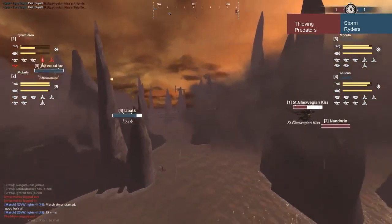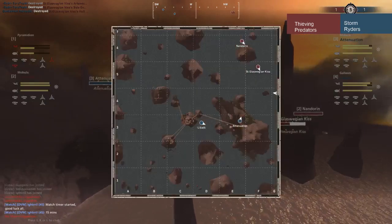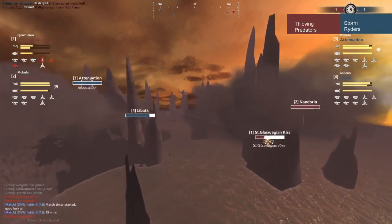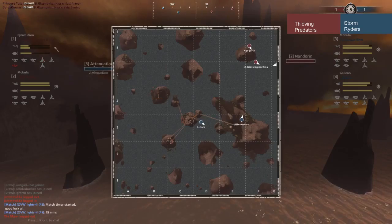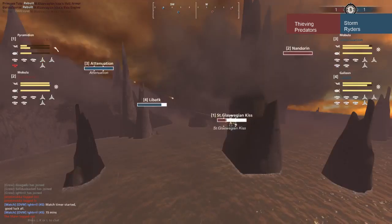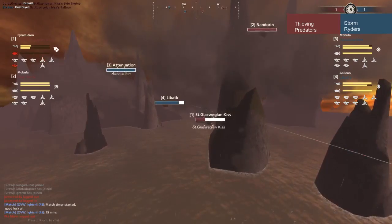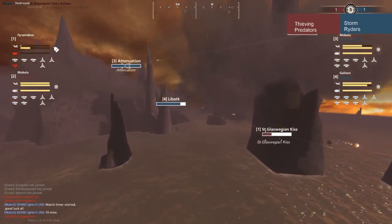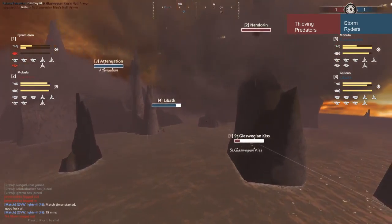Lib Attack probably going to put his Lumberjacks right on Glaswegian Kiss. It looks far, but not for an experienced gunner. You see the flacks going wide there — they're just trying to tune in. Attenuation getting a hull break. Nandarin out of the fight, not going to be able to do anything. Just based on general approximation, that looks like it's about slightly over 1,000 meters for Lib Attack — about 1,200 meters, and that's easily Lumberjack range. The flack, not so much.